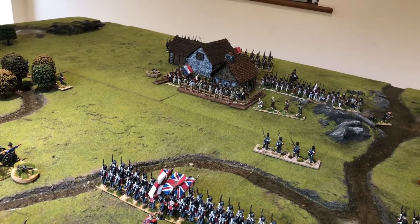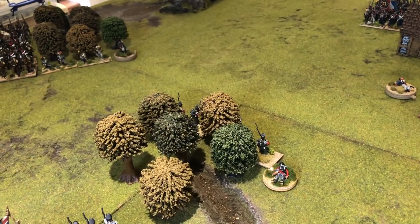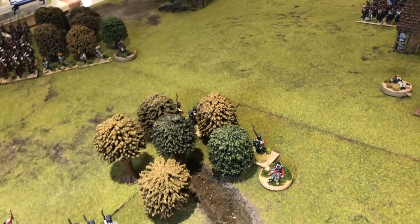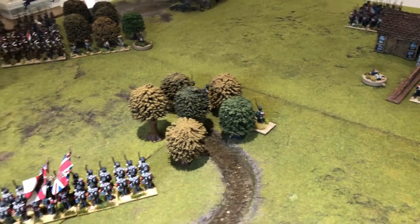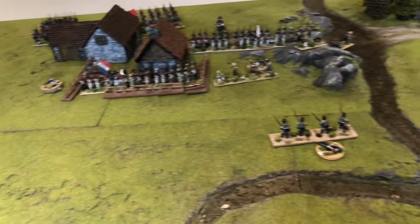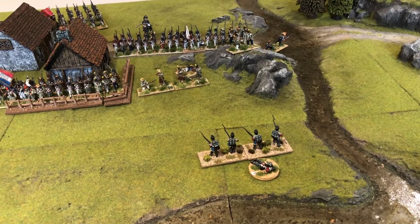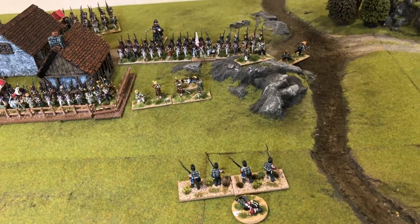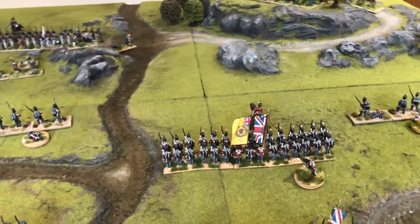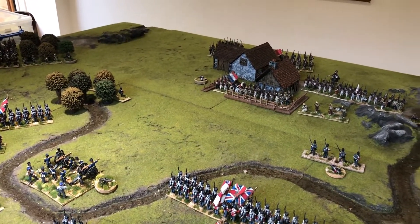At the end of this turn, French fire from their skirmisher screen in the woods and the garrison in the village knocked out a British skirmish base — the third casualty on that skirmisher screen, so one base gone for the British. The French again caused a casualty on the skirmish base with fire from the village, and the French artillery caused another casualty on this attacking British battalion. Basically a move of deployment in turn one. Let's move on with ADCs for turn two.